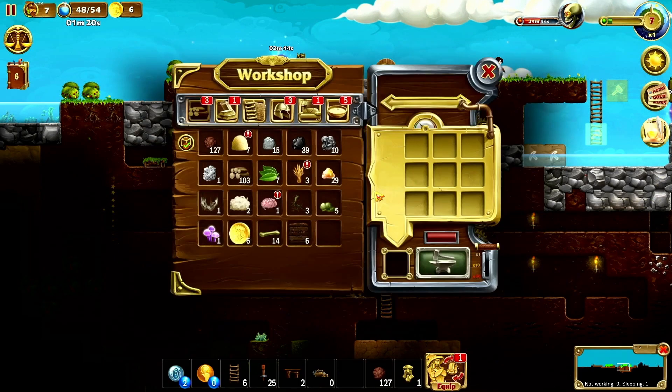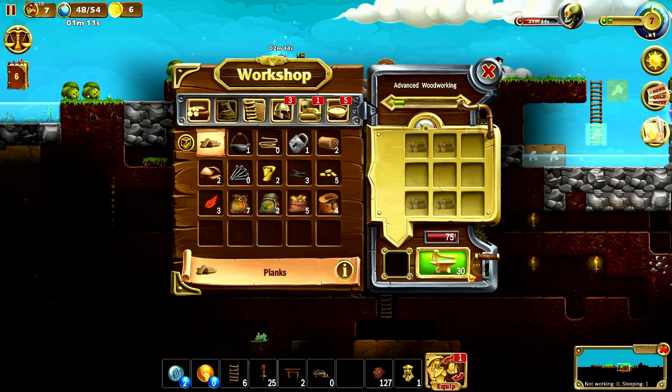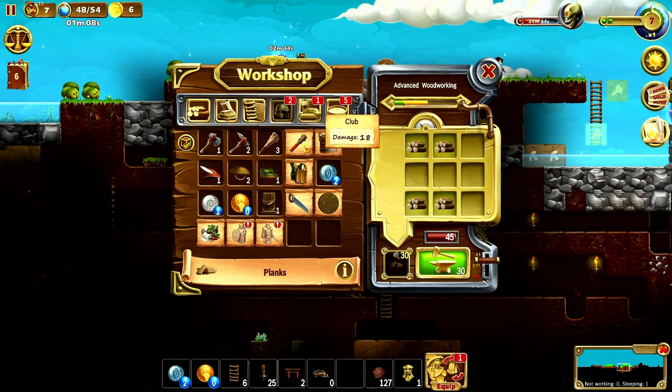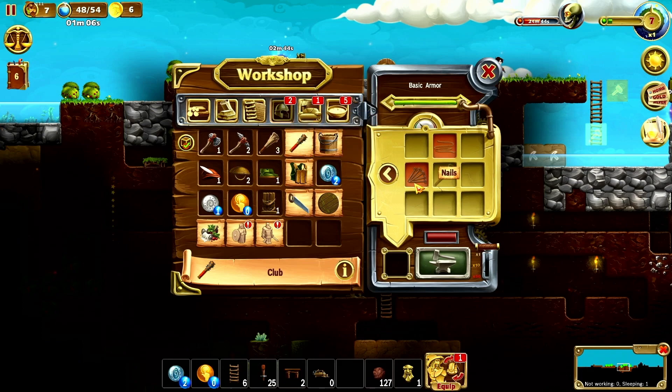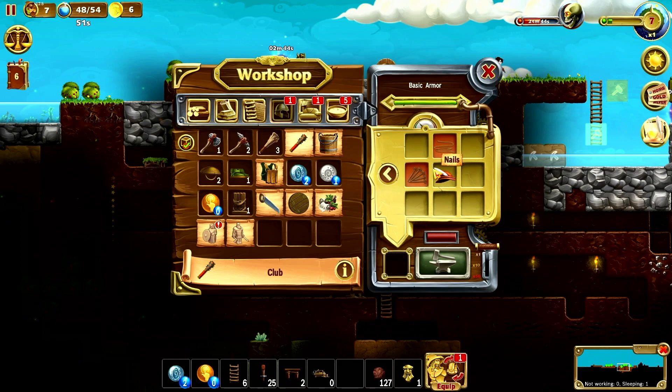Let's look at crafting - we have sand, weed, zombie brain, locks, some leather which is great, planks which are super important. We've got a new club that does 18 damage - it takes nails and rope. We put this here to deconstruct. We can make hats.